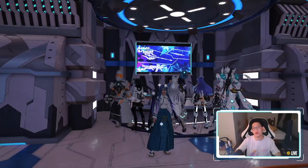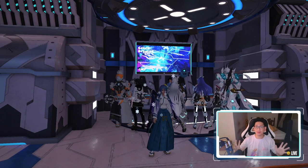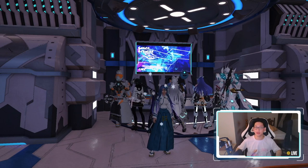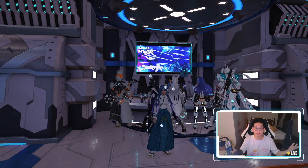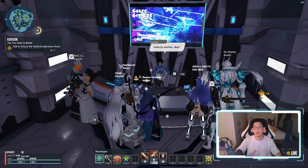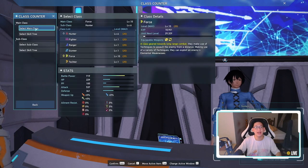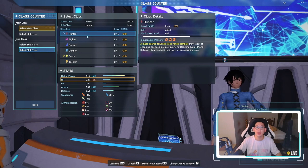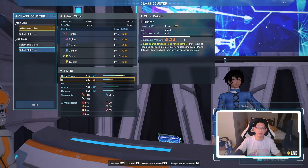Another commonly asked question is: when do I unlock my subclass? To unlock your subclass, all you need to do is blast through the main story. Basically, everything revolves around the main storyline — if you don't know how to unlock anything, the answer is almost certainly just to do the storyline. Once you've unlocked the subclass, make sure to pick one by going to Change Class, where you'll see a main class and a subclass slot. Make sure you pick one so it starts gaining EXP and leveling up, which will also help your battle power.